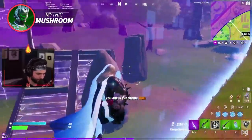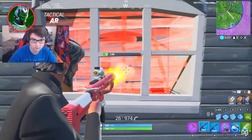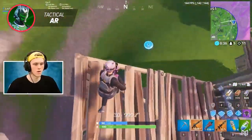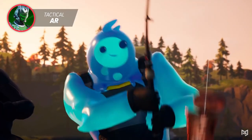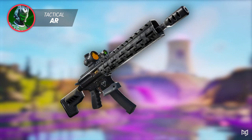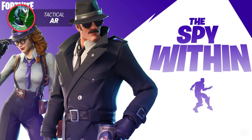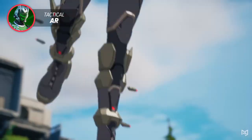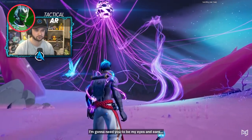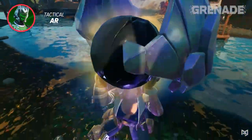Another weapon you may not have noticed was vaulted is the Tactical Assault Rifle. It was originally introduced not long after the start of Chapter 1 Season 9, alongside the John Wick skin, and all rarities had been vaulted by the end of that season. It came back for Chapter 2 Season 1 in the legendary variant, but only during the two-week Winterfest event. It remained in the vault for an entire year, with the exception of the Spy Games event in Chapter 2 Season 2, until all variants were finally vaulted at the release of Chapter 2 Season 6. Since huge changes were made to the game at the same time and not many players used it anyway, it was just easily forgotten.